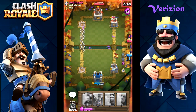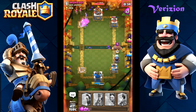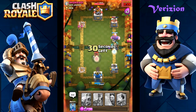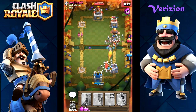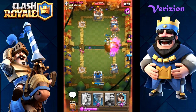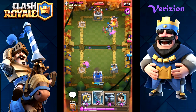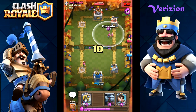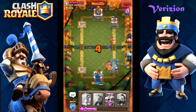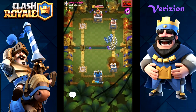Those Fire Spirits are getting some damage in. I did get some damage on his tower as well. Here it comes - he's just going to push for the three crowns straight away. What are you going to do against all this? He's only one Zap away - let's scroll back to our Zap. I need that Zap right now otherwise it's going to kill me. I need that Zap. Wow.